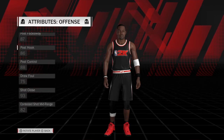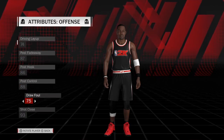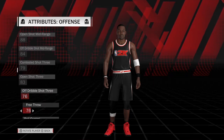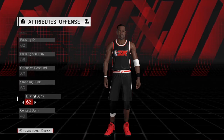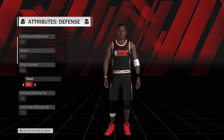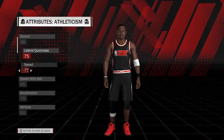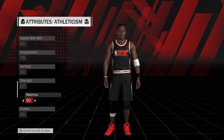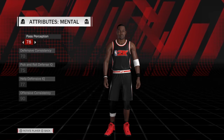On to his attributes. If you follow the attributes I give you, he should come out to about an 86. Of course you are always free to change the ratings however you choose — maybe you want Antoine Jameson from 2006, well you can do that. His durability is a 79 all the way down.